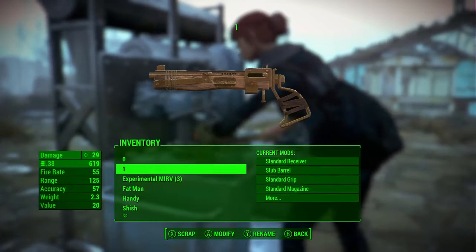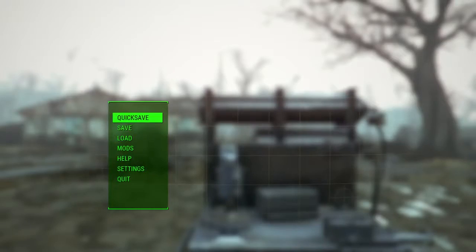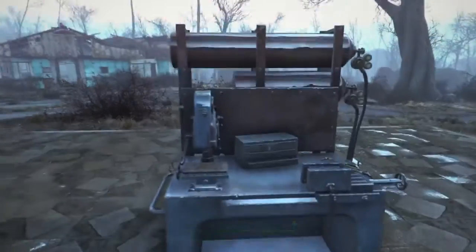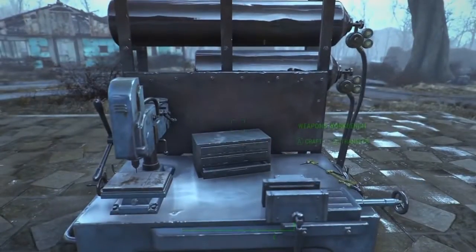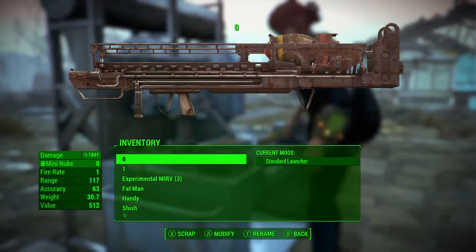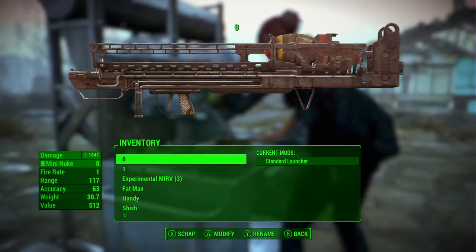Next we're going to back out, press yes to back, then press start and quick save it just in case we scrap any of our weapons by accident. Once here, press A to craft and hover over the mini nuke launcher — or the zero weapon in our case — and press X and A at the same time.